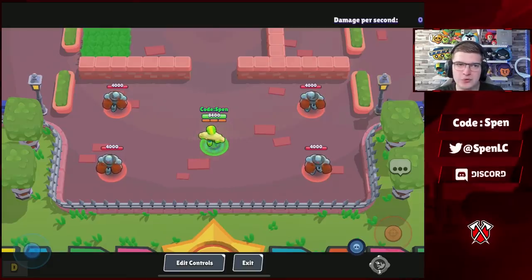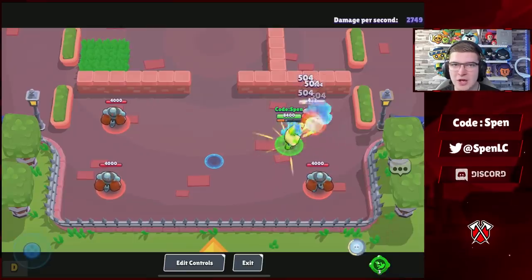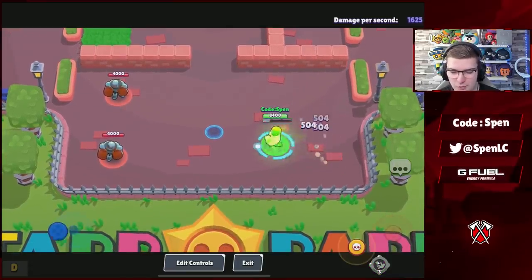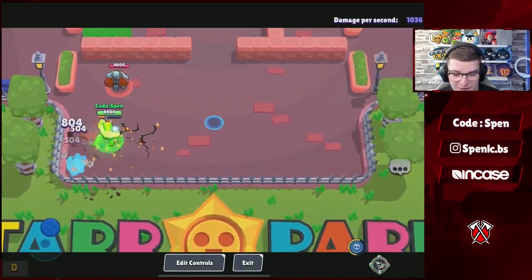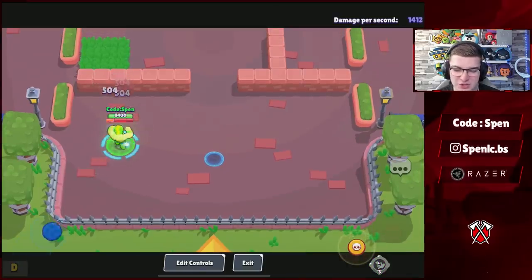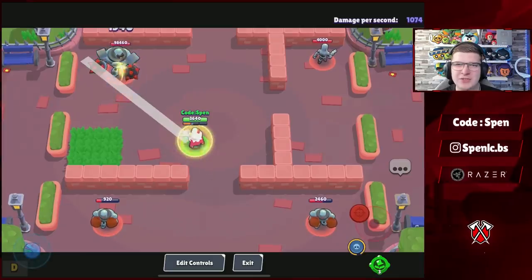Now moving into the nerfs. Starting with El Primo — he now takes 16 hits to charge his super, compared to the previous 9. I think this is the perfect change for El Primo. His super is a lot better than other tanks with the trait and he used to cycle it way too quickly. Requiring more hits is the perfect fix and we might finally see Primo drop down in the rankings.